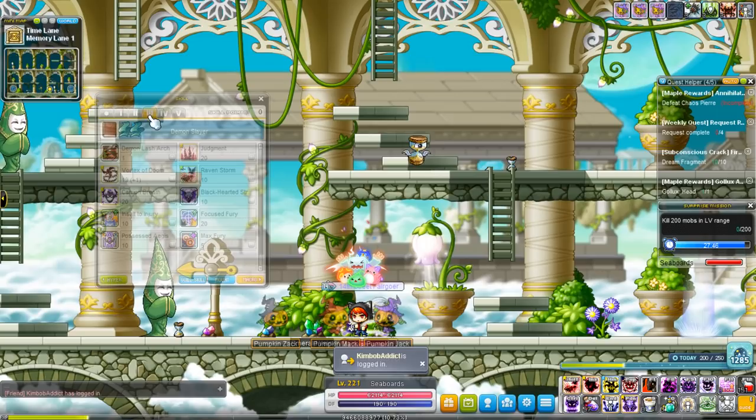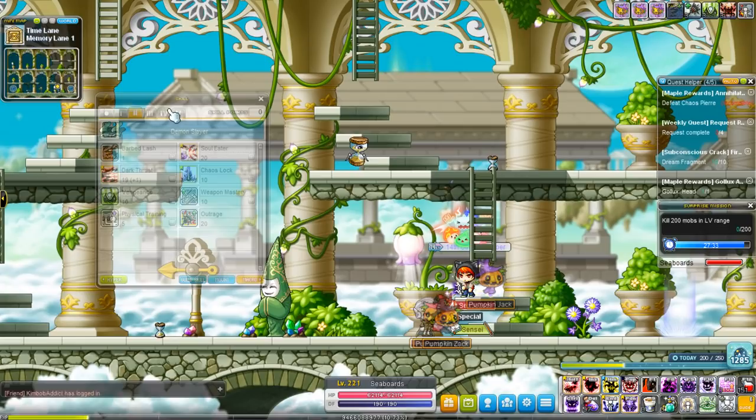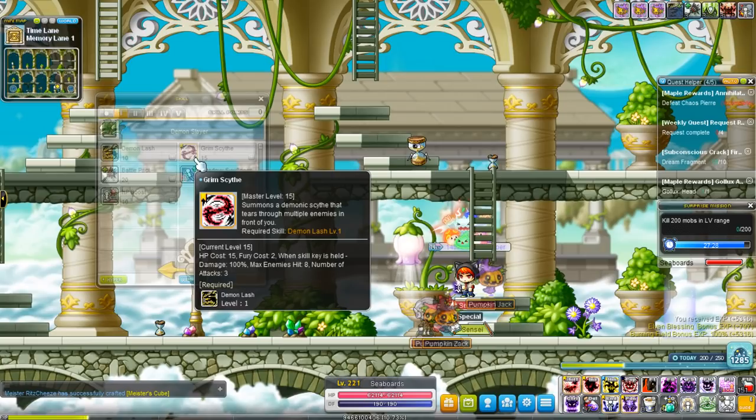Demon Lash is a passive evolving component just like Jett and Aran, which is why the color looks significantly different. At the very beginning for first job your Demon Lash will look yellow, but when you turn into second job it turns orange, third job it's red, and fourth job it's purple — which is why mine is purple.